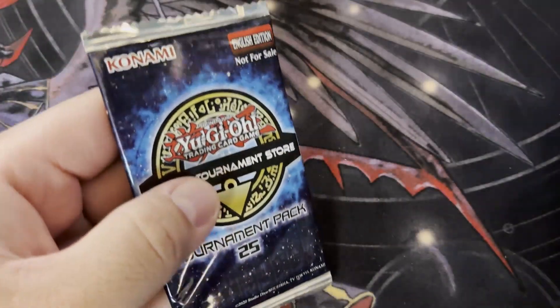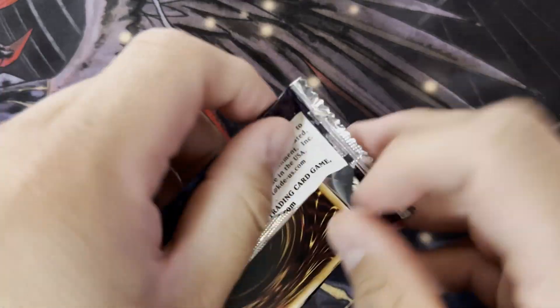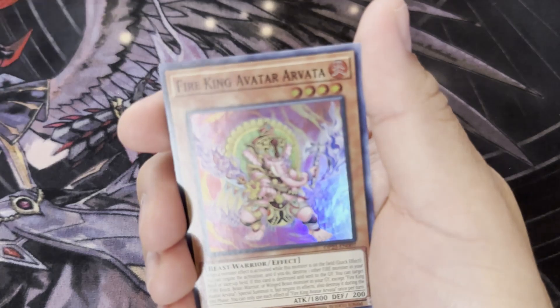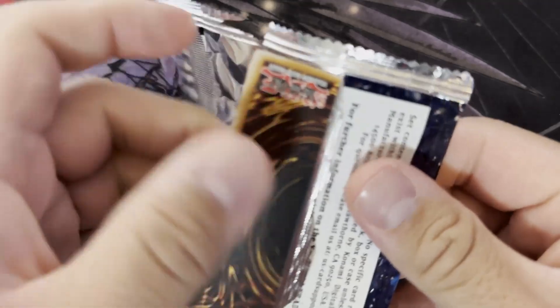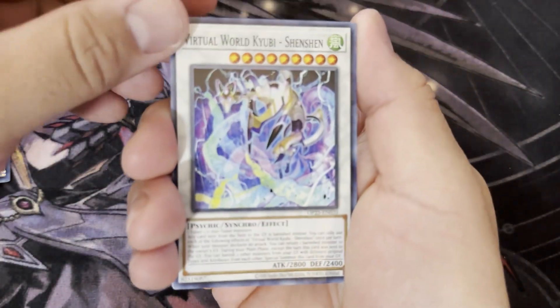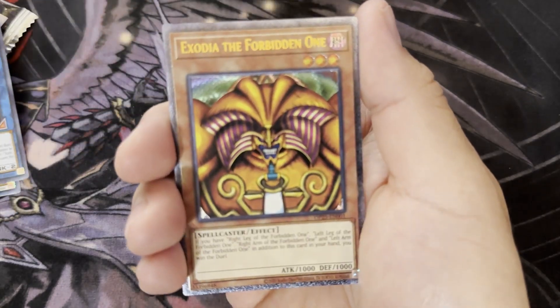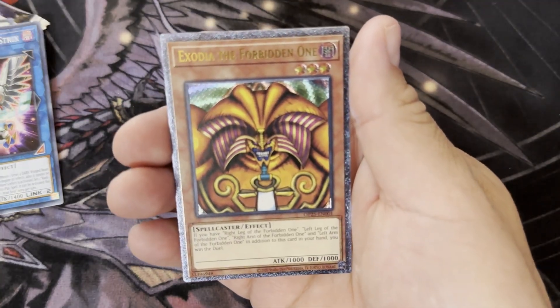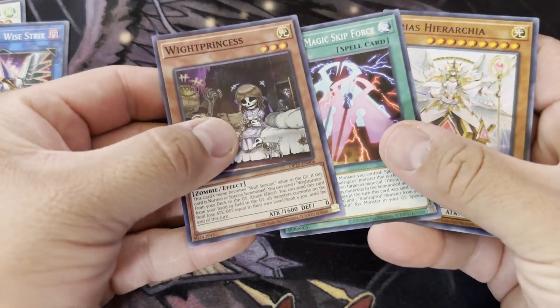Let's go ahead and open our tournament winnings — hopefully we can pull an ulti. My girlfriend ended up pulling a Snake-Eye Ash. We pulled Exodia the Forbidden One — let's go! I accidentally spoiled it, whoops.